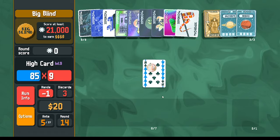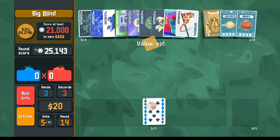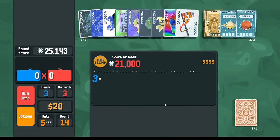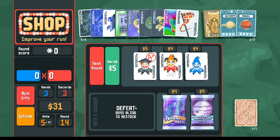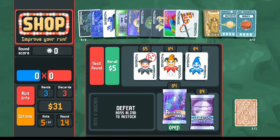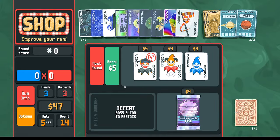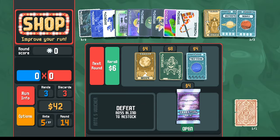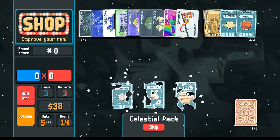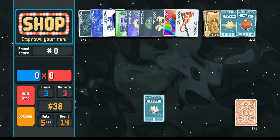Now how's my high card looking? There we go - that's what we want: 20,000 to 25,000 for a high card. Just one high card. In here we can take the arcana pack for some more money, then re-roll. Finally, after all that work, we get a pluto card.